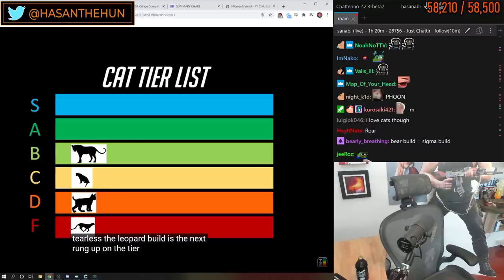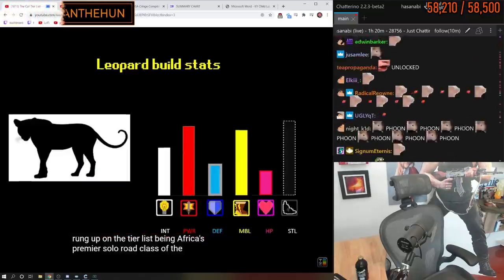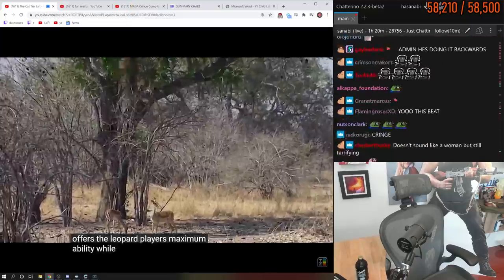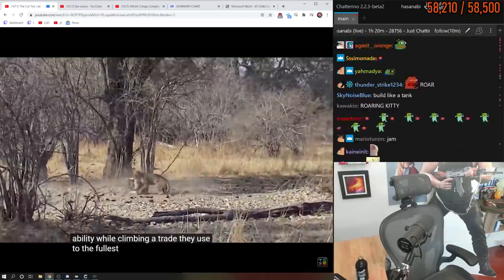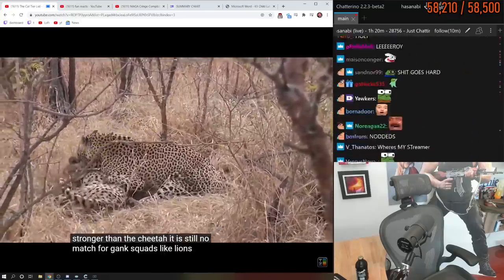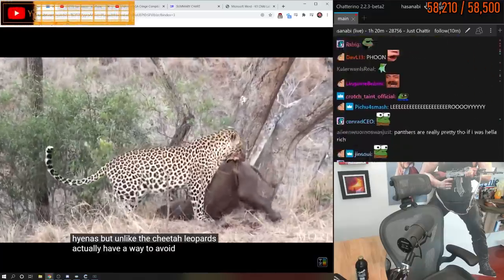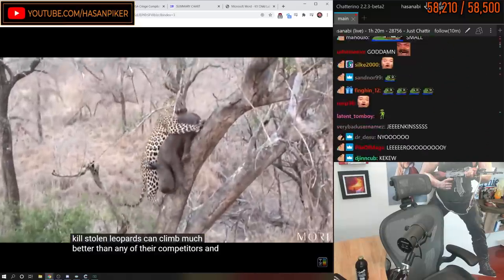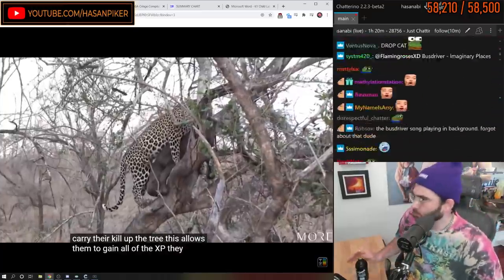The leopard build is the next rung up on the tier list, being Africa's premier solo rogue class. Of the panther style builds, this is the smallest, which offers leopard players maximum mobility while climbing — a trait they use to the fullest. While it is definitely stronger than the cheetah, it is still no match for gank squads like lions and hyenas. But unlike the cheetah, leopards actually have a way to avoid getting their kills stolen. Leopards can climb much better than any of their competitors and have high enough strength to carry their kill up a tree, allowing them to gain all of the XP they deserve.